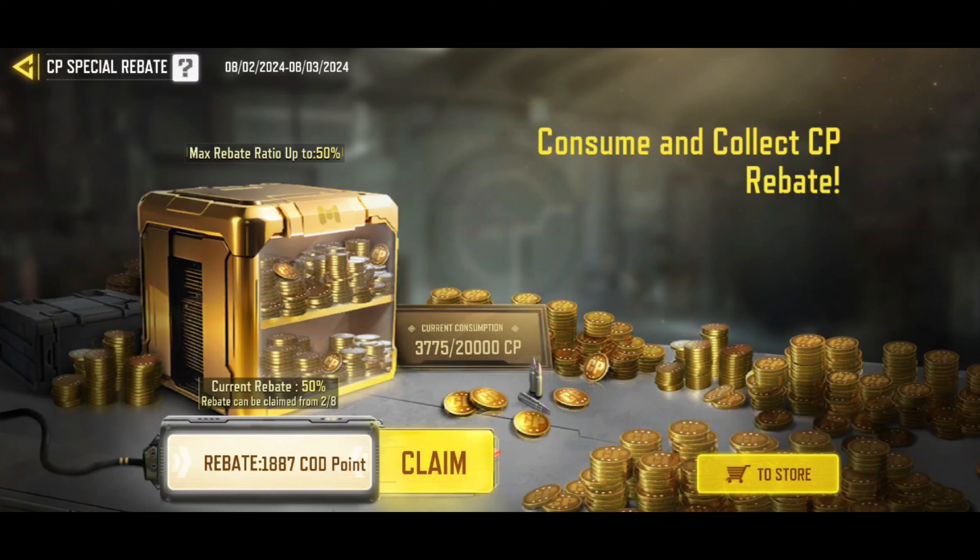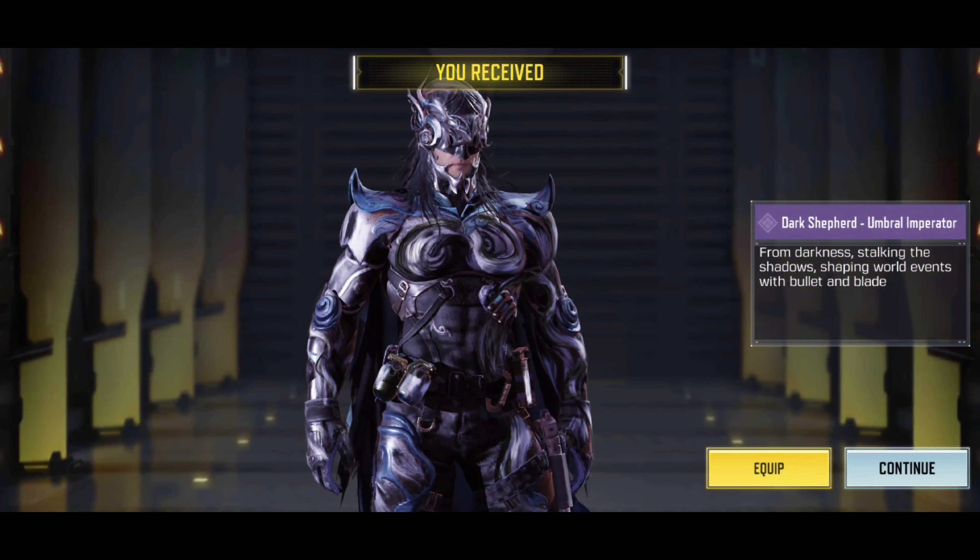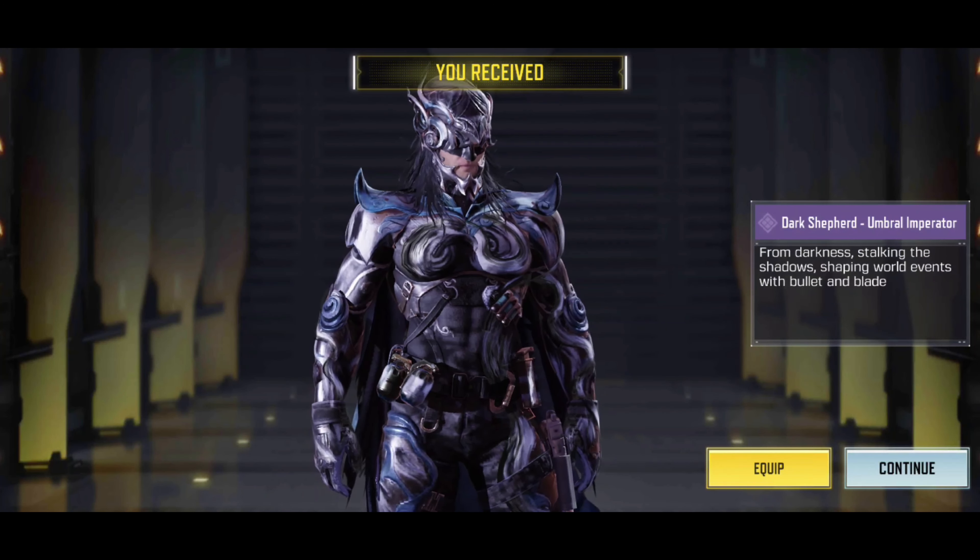Let's finish this drawer then. You can see this one is 2,300 — most likely going to get the operator. Here we go. Let's have a look. Yep, there is the operator. Dark Shepherd, Umbral Imperator.